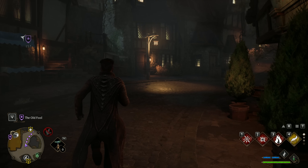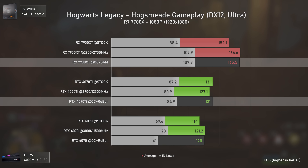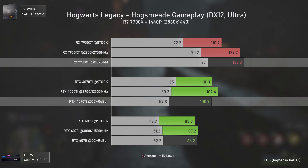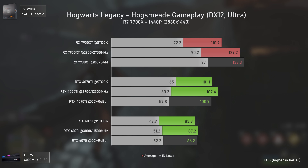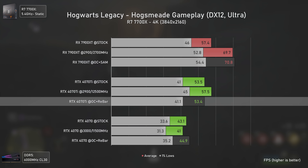Call of Duty Modern Warfare 2 is well known to run much better on AMD cards. At 1080p, the RTX 4070 Ti is not much faster than its little brother, with the RX 7900 XT being 36% faster than the RTX 4070 Ti and 63% faster than the RTX 4070. At 1440p, the differences are still huge — the RX 7900 XT pushes over 170 average FPS while the RTX 4070 Ti struggles to push 130. At 4K, all cards achieve at least 60 average FPS, but the RX 7900 XT still simply decimates the Nvidia cards.